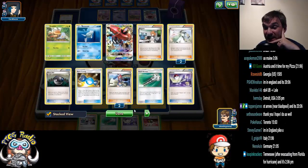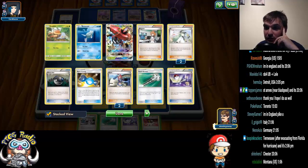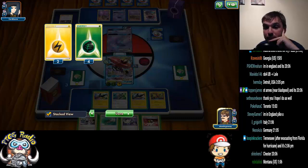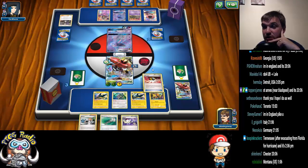We've got one of each energy left in deck, which I don't like my chances, but we still got a Bulu. How many items have we played? One, two, three, four, five, six — it's not getting a KO.